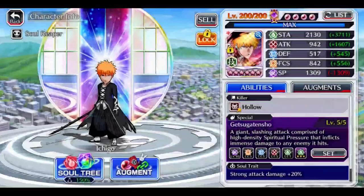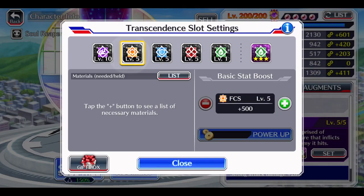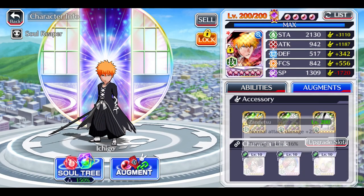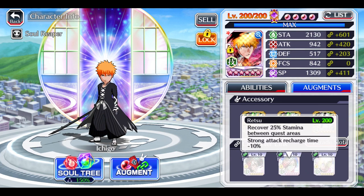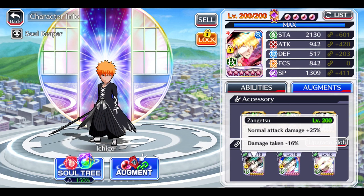Let me quickly go over the build. SP level 10, focus level 5, and 10-10-10 link slots. You could do it with a 5-5-5 character as well. Personally, you're gonna want a heal link, you're gonna want Wonder Weiss, and you're gonna want a damage reduction or normal attack damage link.